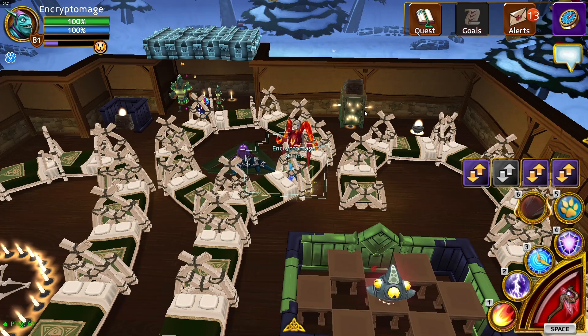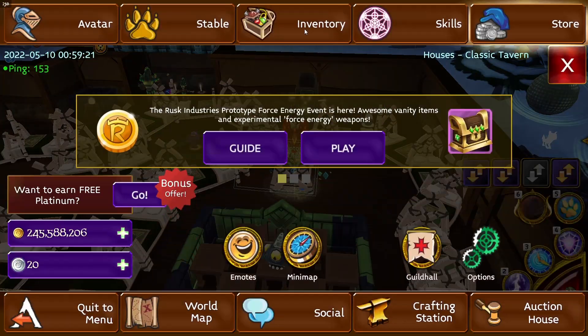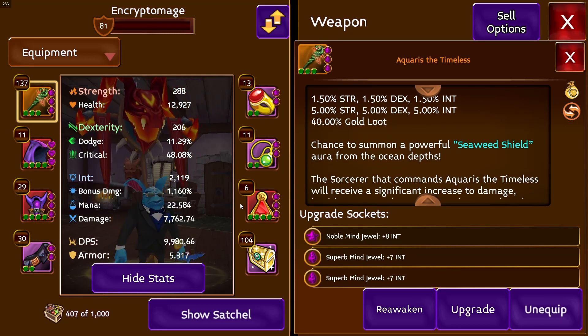My voice sounds a bit different because I'm testing a yeti microphone for this video. Anyway, on to the mage — for the mage you want to buy Aquarius first. It's the most overpowered weapon in the game stat-wise for buffing stats.